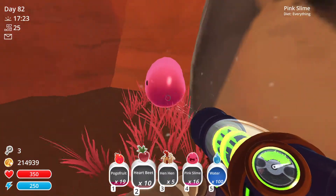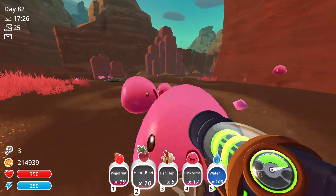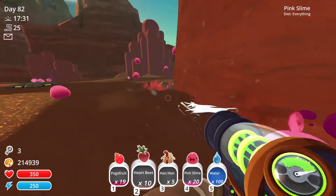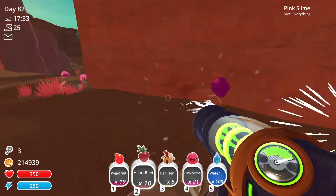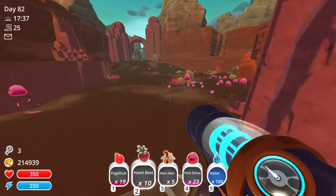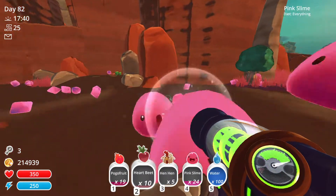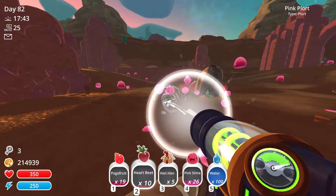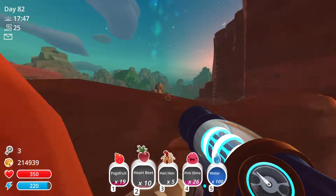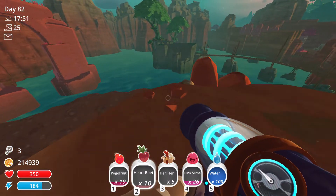I don't want the plorts, I just want your slimes. Now would be a great time to show you that — it's such a mess. Alright, I've had enough. Let's do it. We're jumping — going into the slime sea. Let's see how much we have. We have five hen hens.